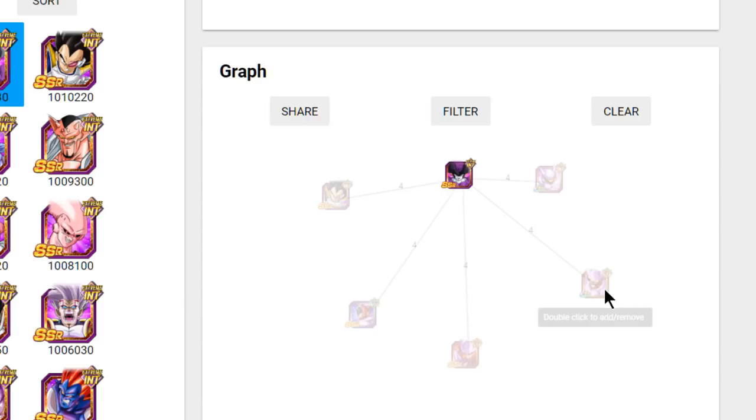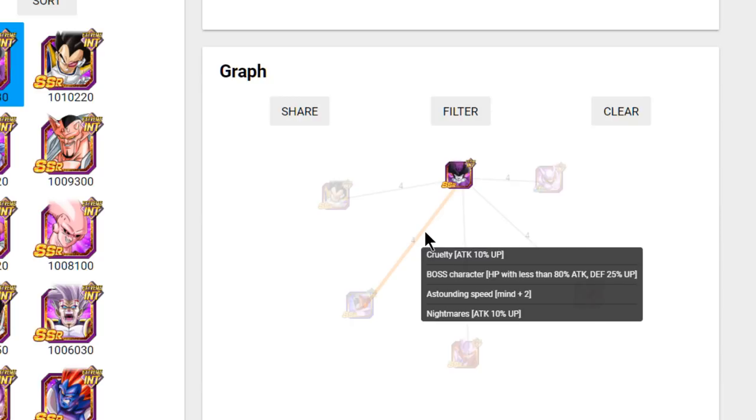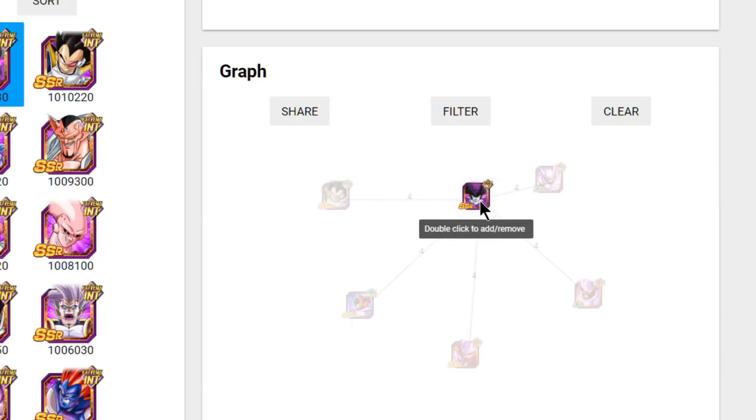Overall on a mono Intelligence team, Selza is going to do pretty well. Just because he shares all link skills with extreme units — the other Janembas, the Strength TUR Janemba and the Agility Janemba (which is a Dokkan awakening from the fat one, not available yet) — that's where we are with him. He's a very good unit and I recommend having him for those attack buffs.